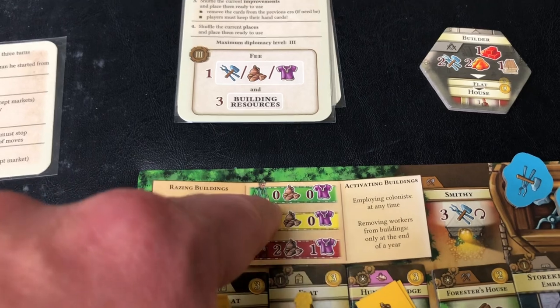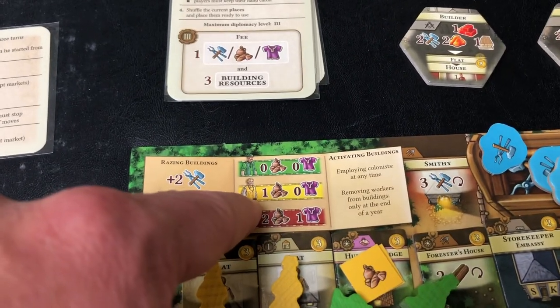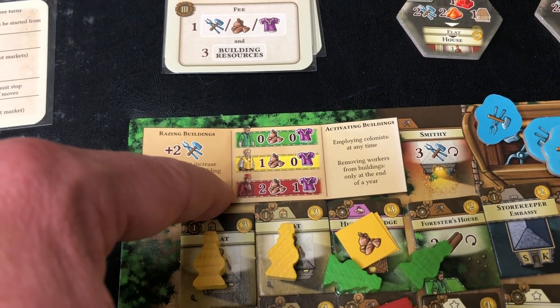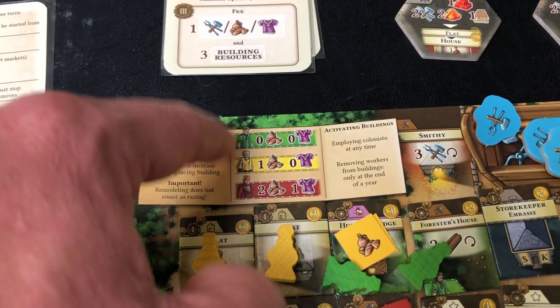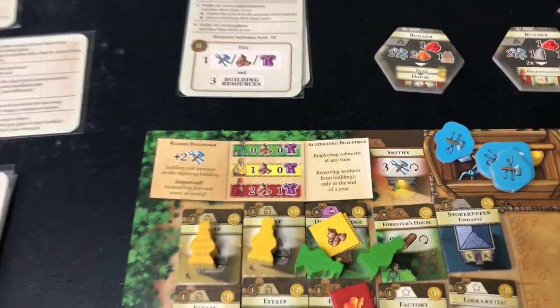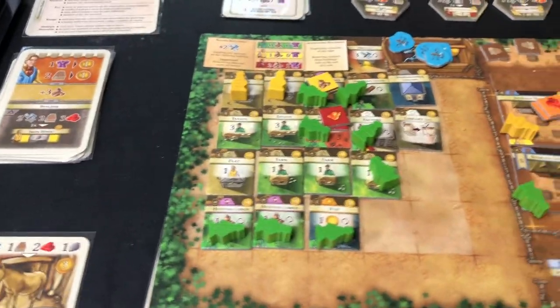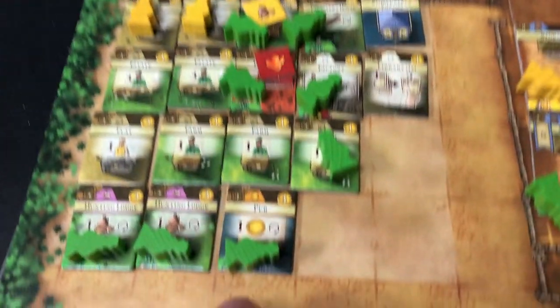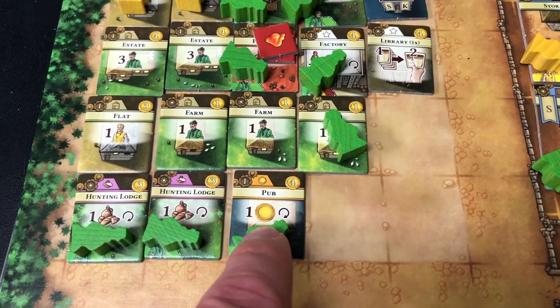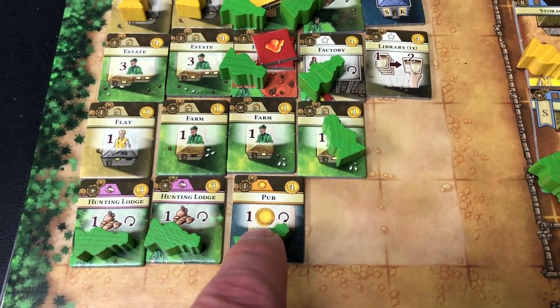When I install him, I have to pay the cost to put him to work. With a green person there is no cost, but if I was going to put a yellow person to work I'd have to immediately pay a food. And if I was going to put a red person — a worker, a citizen, and a noble — I'd have to pay two food and a clothing. So I put him to work, meaning during the production phase I will produce one coin, which is good.